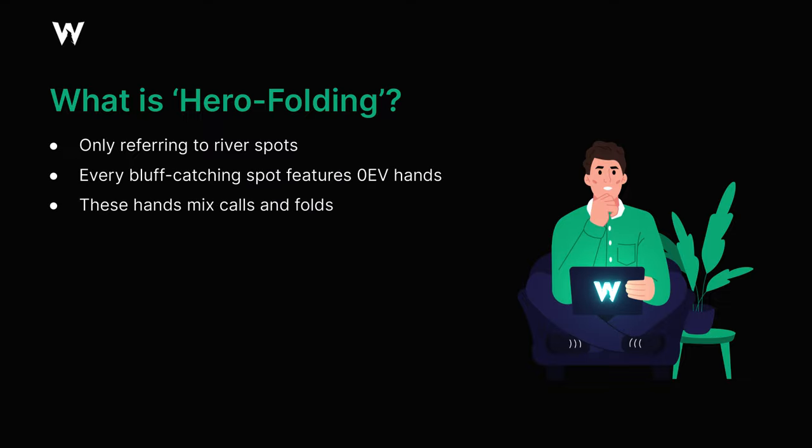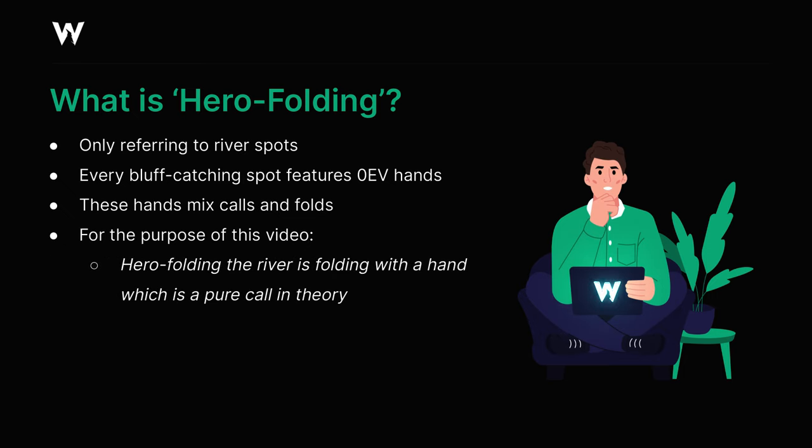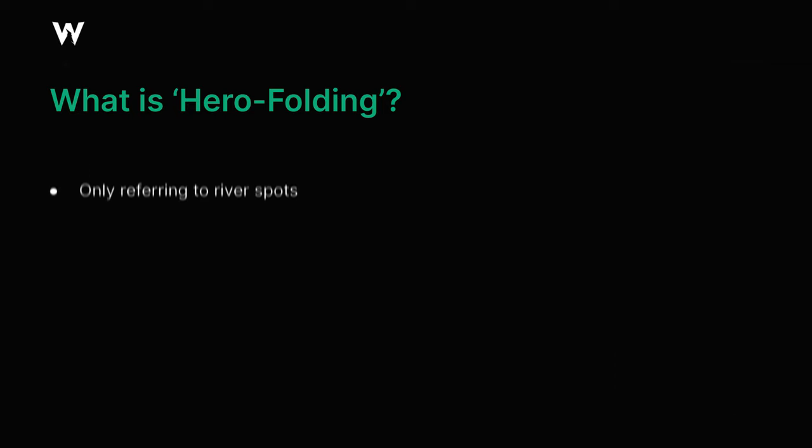We're quite often dealing with bluff catching scenarios where many hands have approximately 0 EV as bluff catchers. These hands are going to mix calls and folds at equilibrium, but even if we fold with one of these hands in pure, we're not deviating that much. For the purposes of this discussion, we're going to focus on the times where we decide to fold with a hand which would ordinarily be a pure call at equilibrium — in other words, we're really not giving our opponent credit for being able to find enough bluffs.